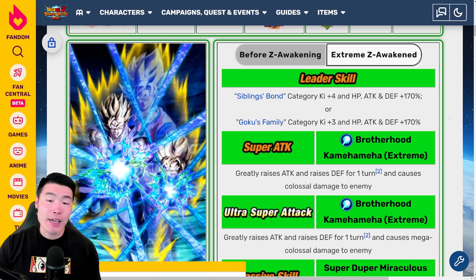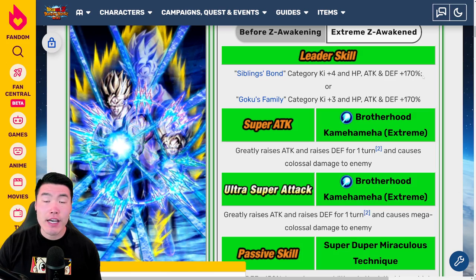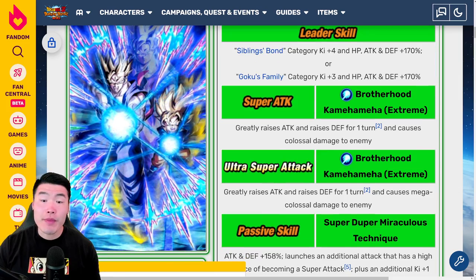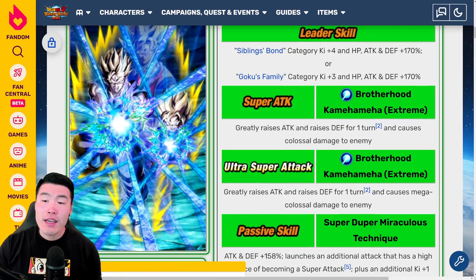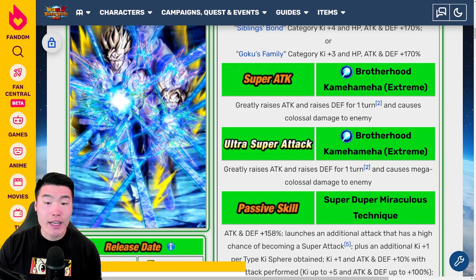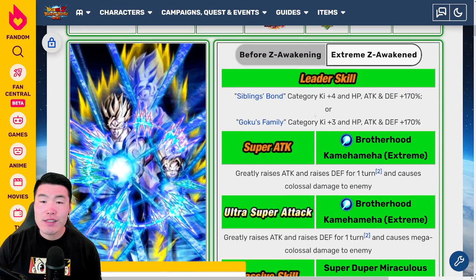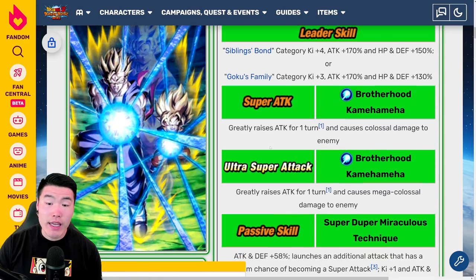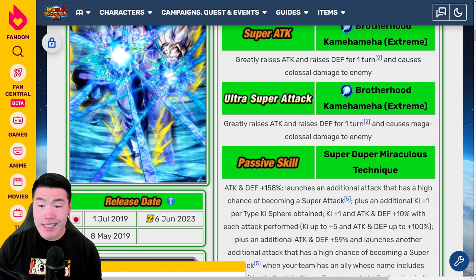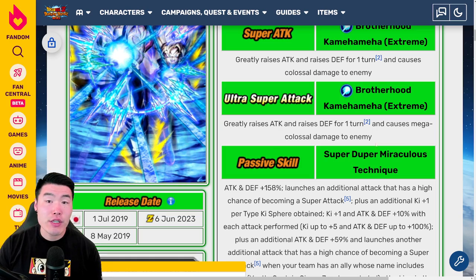Now let's pop over to the EZA. The new leader skill will be Sibling's Bond category ki+4, HP, Attack and Defense+170% — so it's 170 across the board as opposed to 170 and 150. Same thing with Goku's Family: ki+3, and HP, Attack and Defense+170% across the board. The 12-ki Super Attack now greatly raises attack and raises defense for 1 turn and causes colossal damage. And the 18-ki Super: greatly raises attack and raises defense for 1 turn and causes mega colossal damage to the enemy.